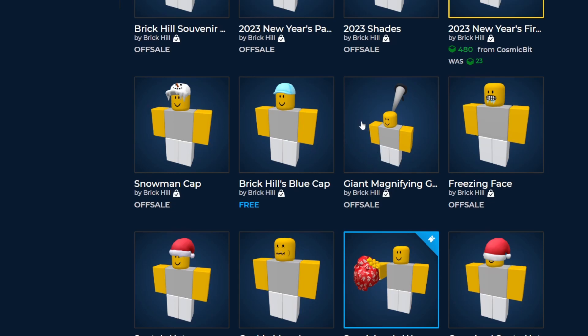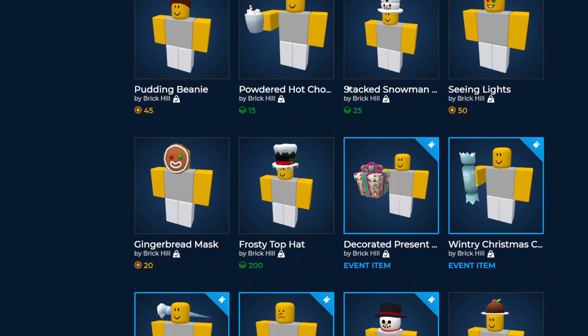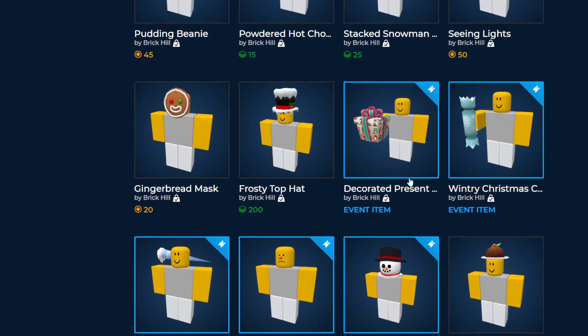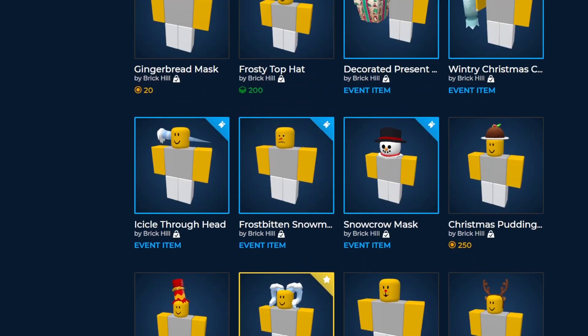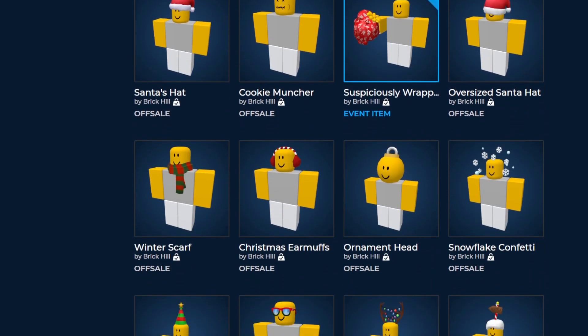Next we have this giant wine glass, which is the donation item for the next few months. They typically have an item where if you spend twenty dollars or more within a three-month time span, you get an item — and this is that item for the next few months. They also released a world cup item, which is a fun and creative take, and then some other items that are still on sale. There's also a decorated present that was free on the shop — you just had to buy it.